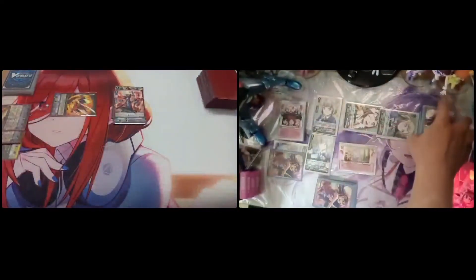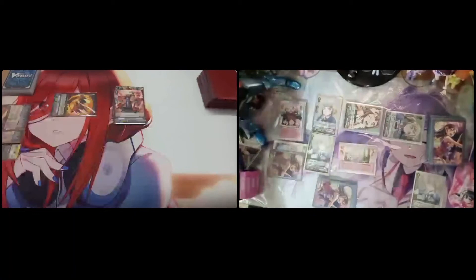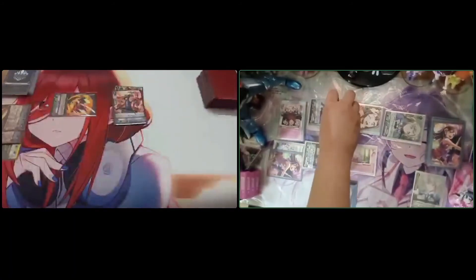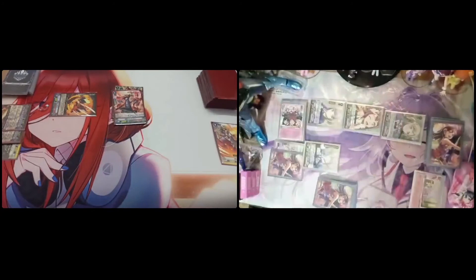For the next: 23 to the vanguard. Guard 25. Am I good? All right. I stand and draw. Dragonic Overlord The Rebirth. The Rebirth — Imaginary Gift Force One.